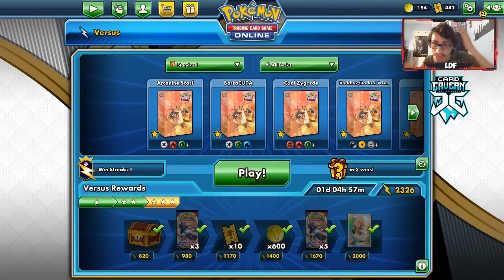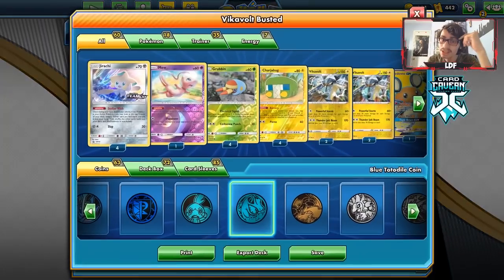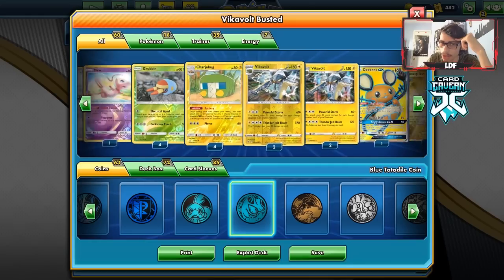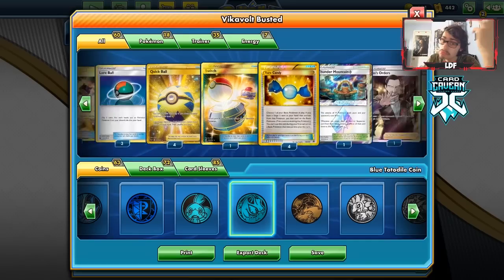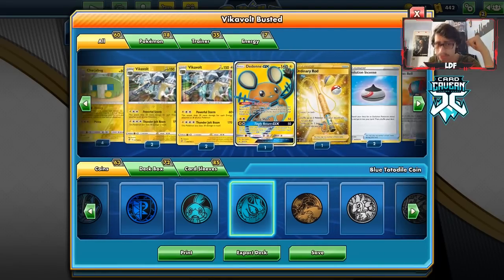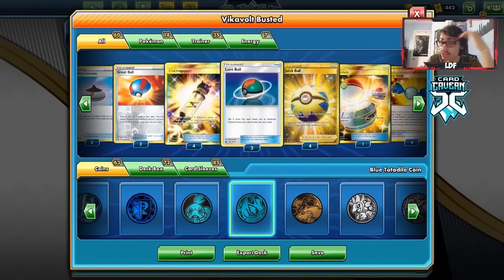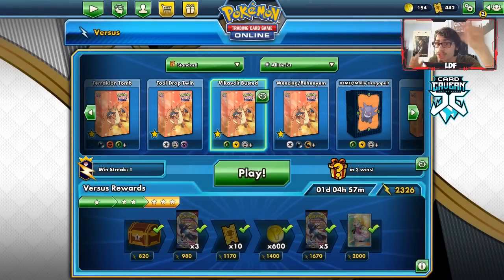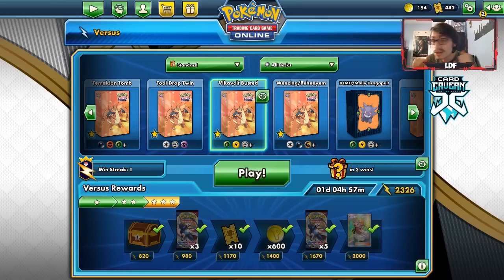That's it for today's PTCGO video on the Vikavolt deck - very cool deck, especially when it gets going. I might throw in a second Dedenne, but then you have a higher chance of starting with it. We probably don't need Thunder Mountain - you could replace it with a second Switch. This deck played well overall - we beat two ADP decks somehow. If you enjoyed, drop a like, subscribe if you're new, help me reach 9,000 subscribers. Check out our sponsor Carcaven TCG and use code LDF at checkout. Follow me on Twitter and I'll catch you guys in another video.